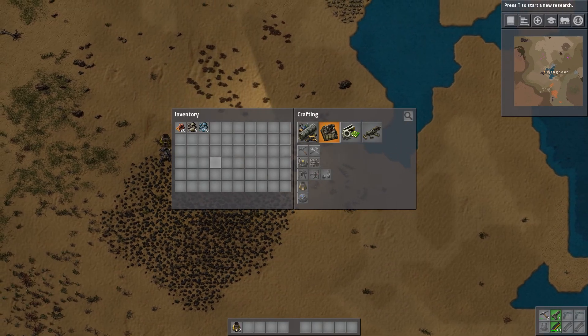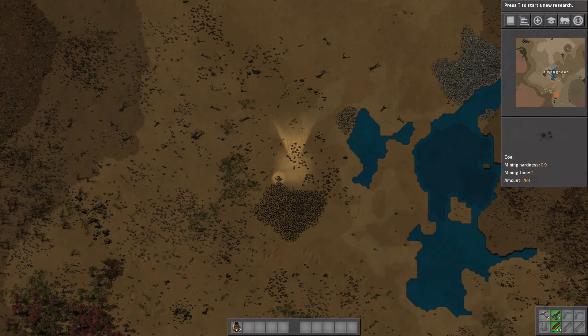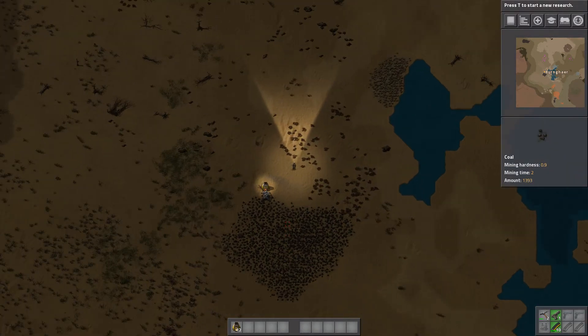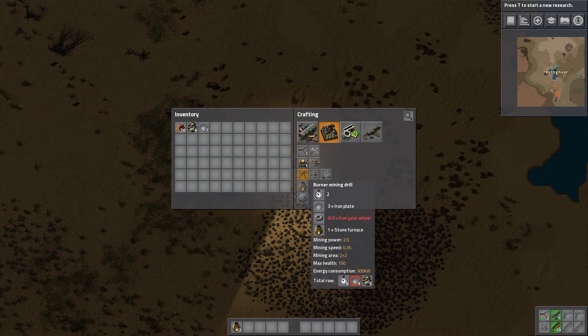Now one of my goals for this game — or this particular playthrough — is that we are going to have maximum expansion. Because normally I don't like the desert, but we have a lot of open space that we can use for smelteries and spreading things out and making sure that we have whatever we need. So I think we're going to have iron smelting over here, copper smelting over there — that's quite far apart but I think it will be useful. We're going to try to make some highways.